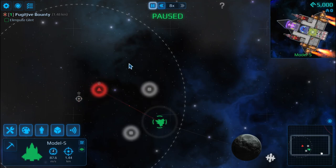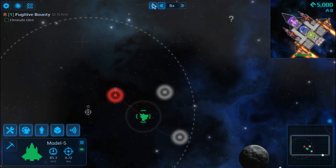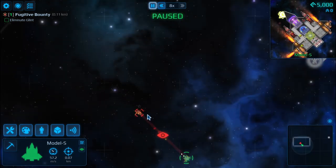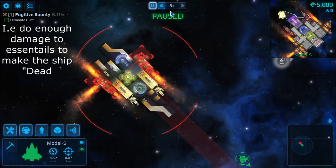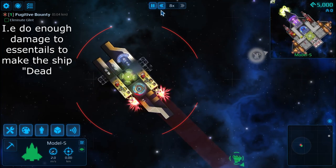Right here we're going to head into a quick combat against this ship, and what we're going to do is just completely disable anything that they have that would potentially cause damage. So those engines — if both of them are destroyed, the ship is completely disabled.